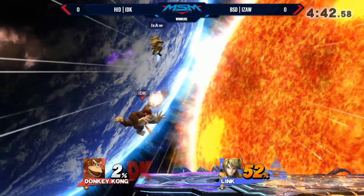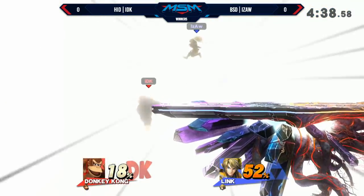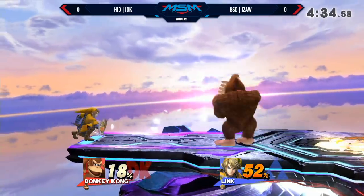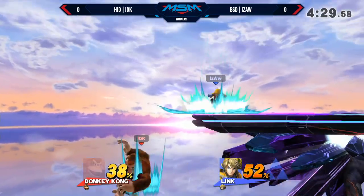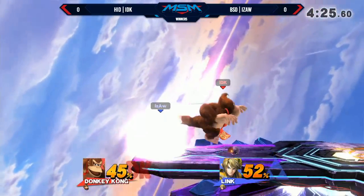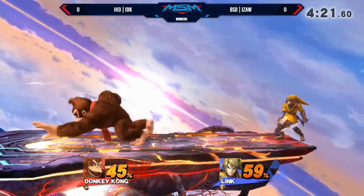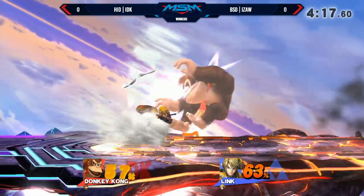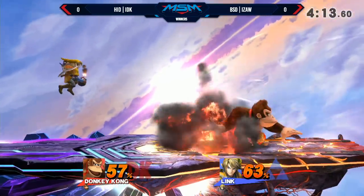Good recognition there from IDK to not get hit by the backthrow into the grab. That was a really good crossover coming up from IZAW, but IDK still gets his ledge trap. Good corner pressure. I'm not really seeing IZAW rely on just throwing projectiles and walling out DK as much as I thought — I thought that would make the matchup much more difficult for IDK.